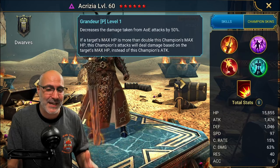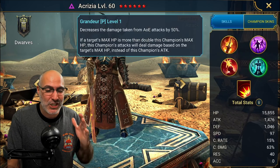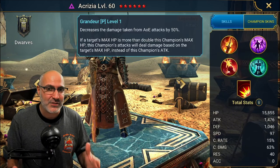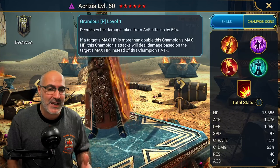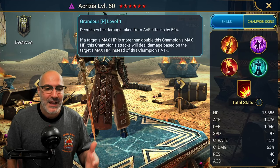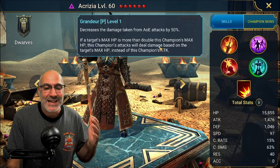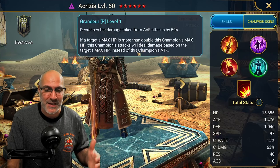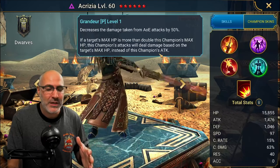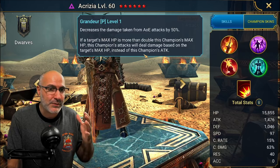Her passive decreases damage taken from AOE attacks by 50% — an insane built-in damage mitigation. This allows you to build her a little less tanky, so she doesn't need crazy defensive stats, and you can focus more on crit damage and speed. The second part of her passive is: if the target's max HP is double her max HP, she deals enemy max HP hits on everything. So you don't want to stack too much HP on her.